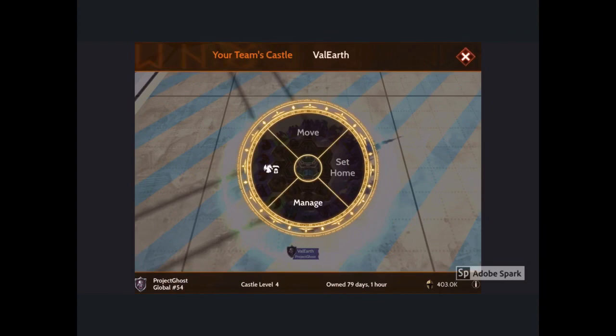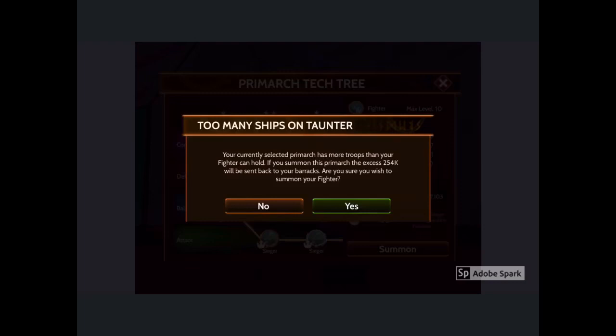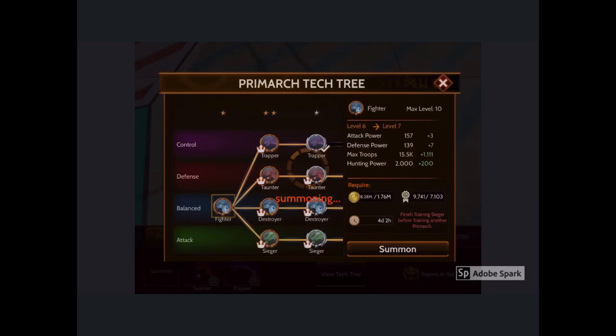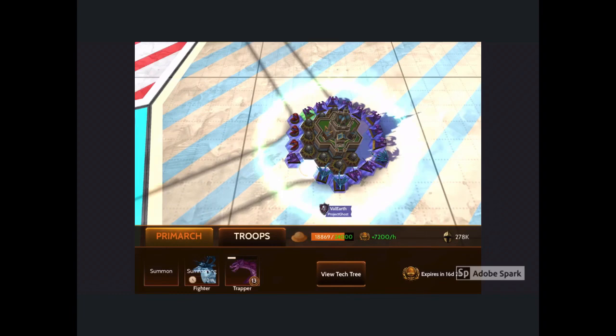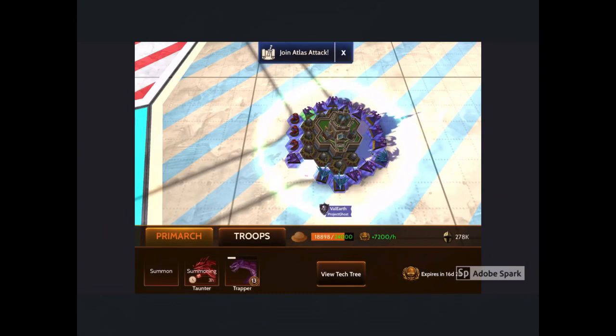Now I'm going to set the castle to home and summon a fighter to replace my taunter. Since the fighter can only hold 15,000 troops at one time and my taunter currently has 270,000, the excess amount of troops that will not fit on the fighter will automatically move into my barracks. Once I'm done with that, I'm going to repeat the process.